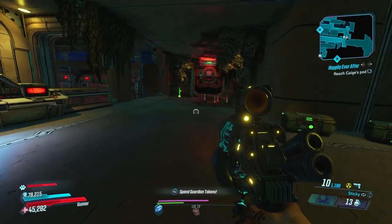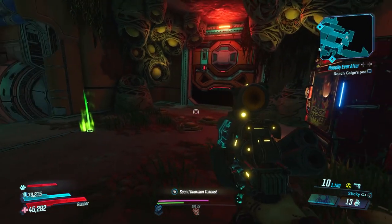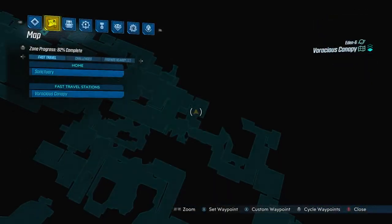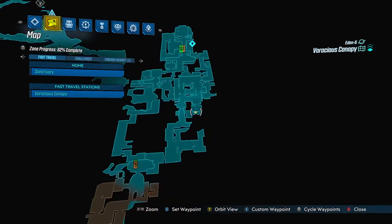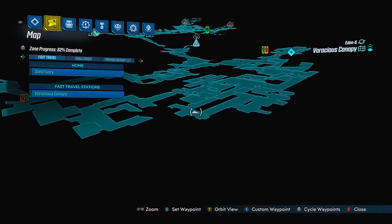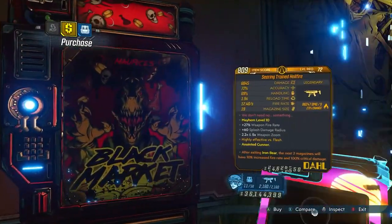It's another week of Marie's Black Market Vendor locations in Borderlands 3, and this week is the 16th of December 2021. The vendor is on the Voracious Canopy on Eden 6. Here is the map location — it's right inside of the Family Jewel ship.